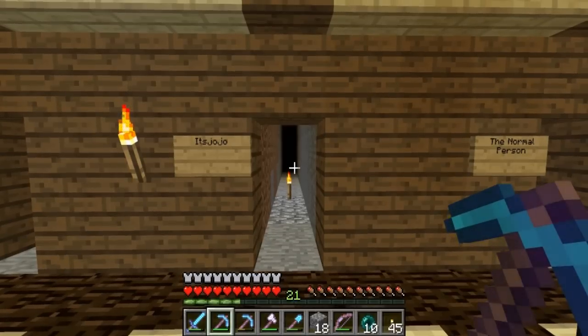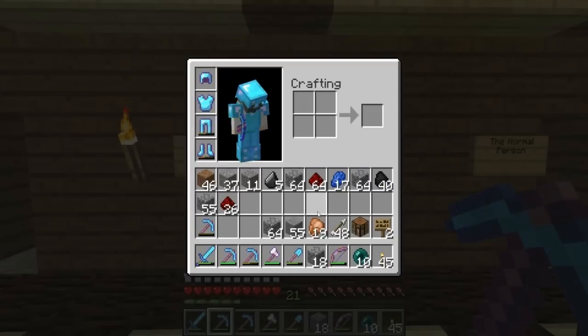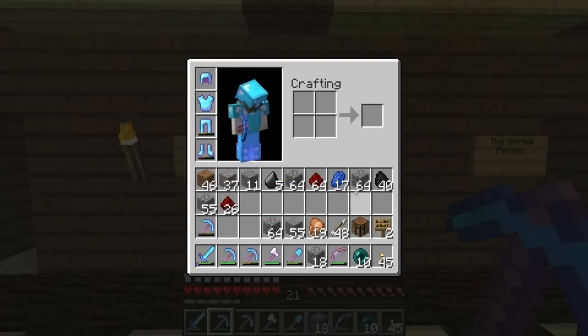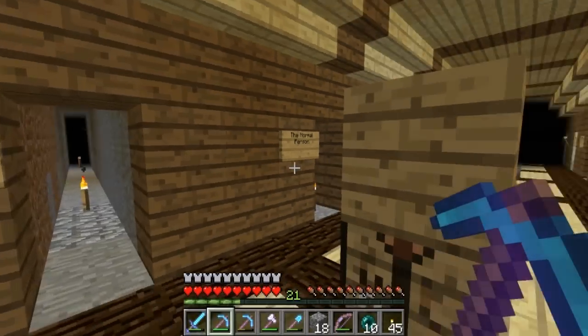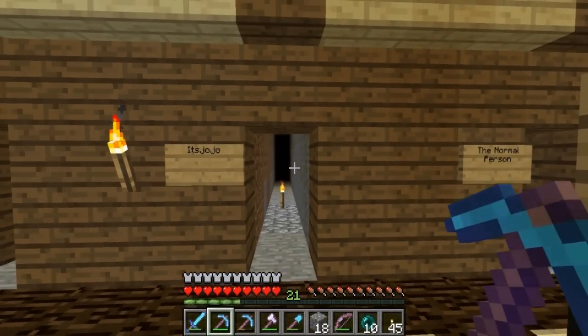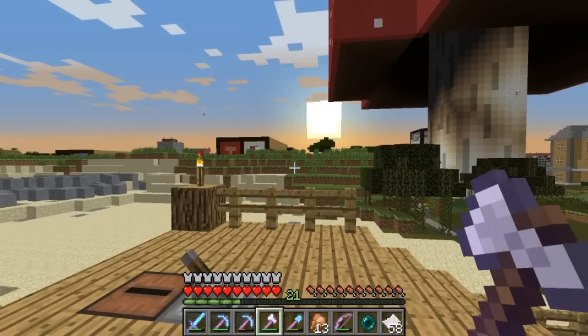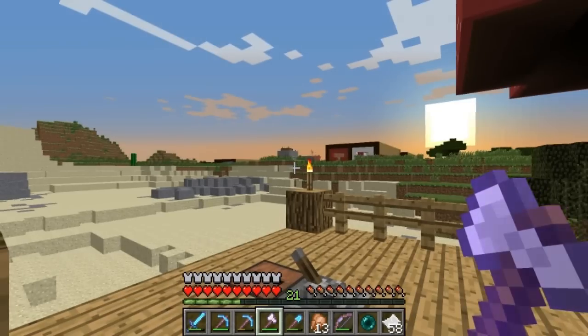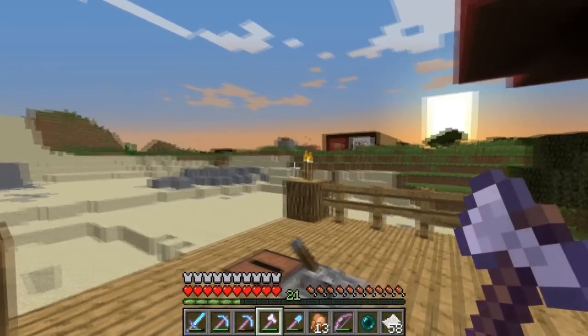Just finished digging out It's Jojo's mine shaft and we got the following resources: a lot of iron, some redstone, a bit of lapis, and some coal. The total points for this mine shaft come to 2,255 points. It's Jojo came in 8th place today with 2,255 points.